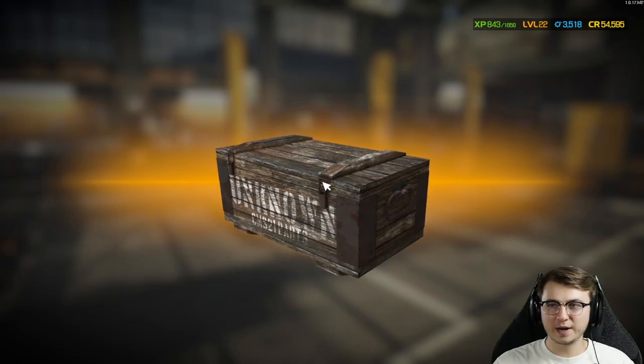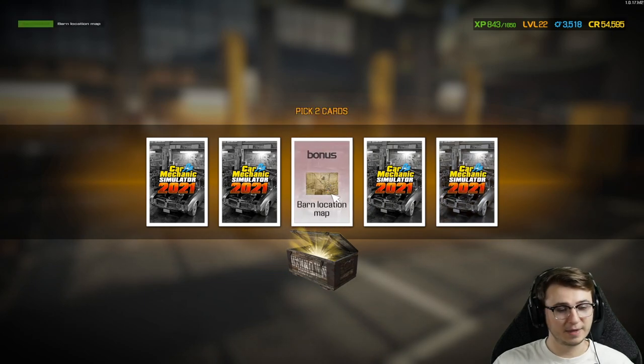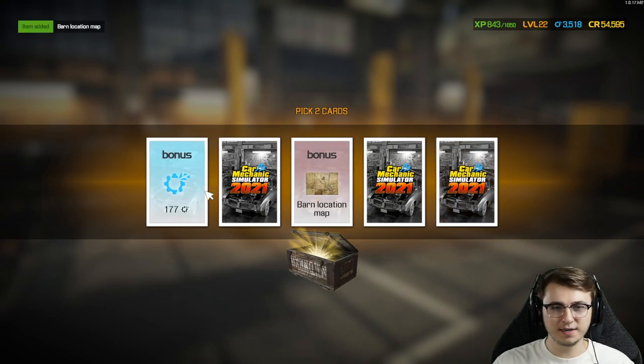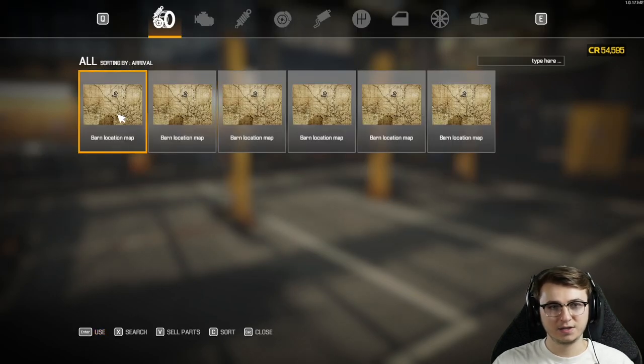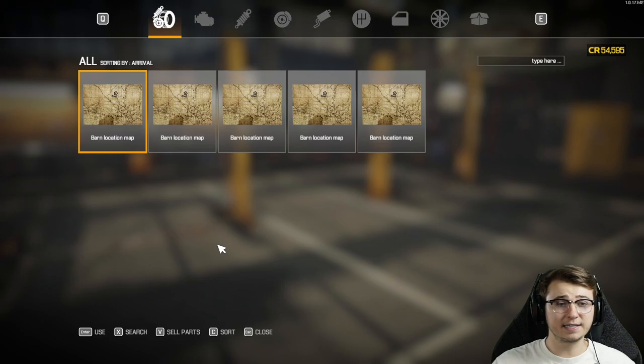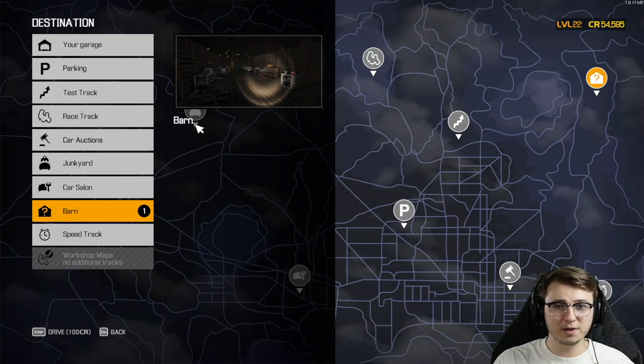Now that we're back at home, let's go ahead and crack open this case and see what we get. It'd be great if we could get a replacement barn map. Hey, look at that — there's one. We didn't get the double, but that's okay. A few more scrap points — always good. Now we have a brand new barn map to use.